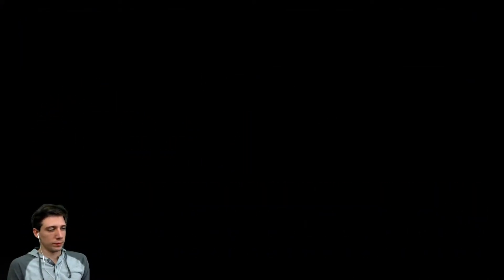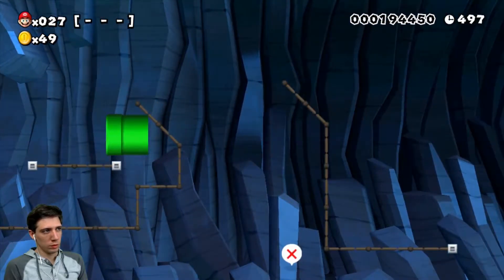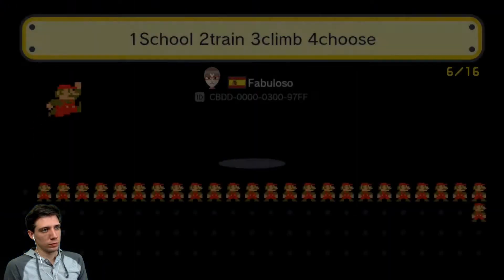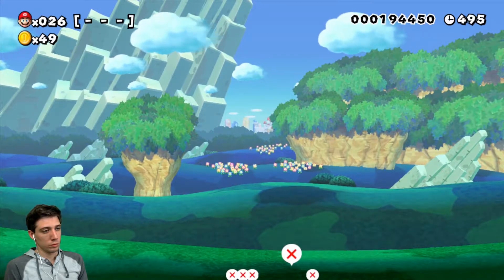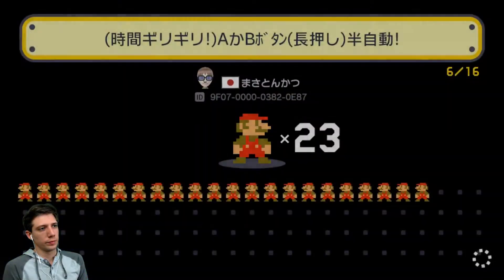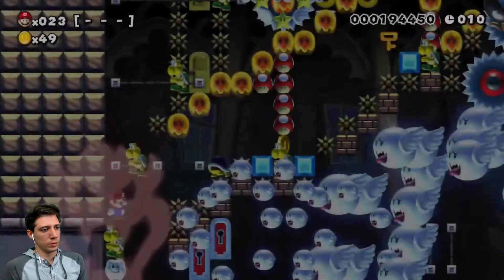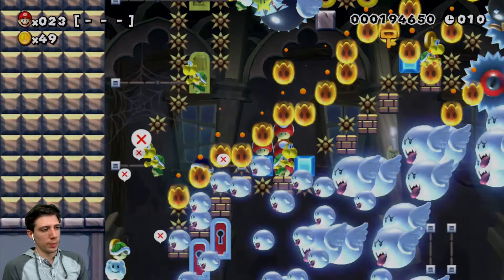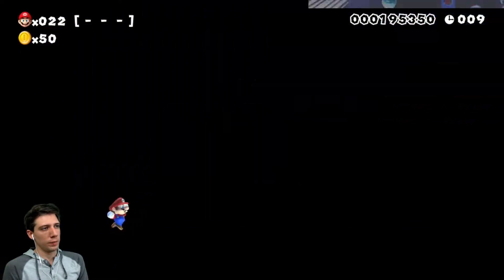Can't do that one. Can't do that one. Just hold A and B — oh wait, we gotta run, so let's hold right and A and B. Not possible because we have to be holding right, or we can't be holding right. Automatic, but not for us.